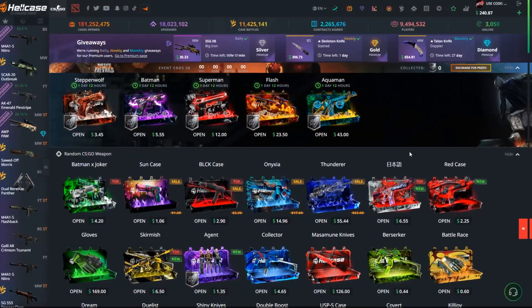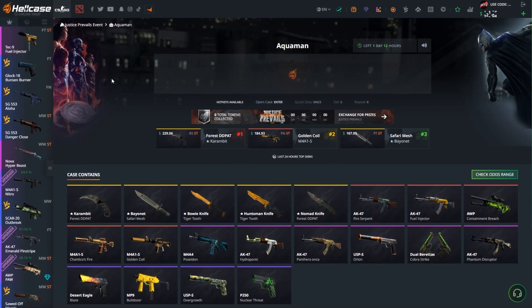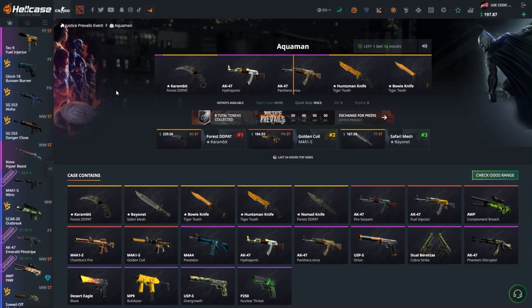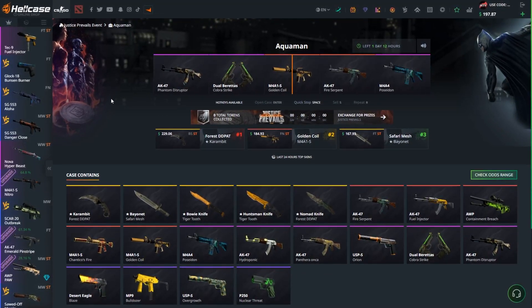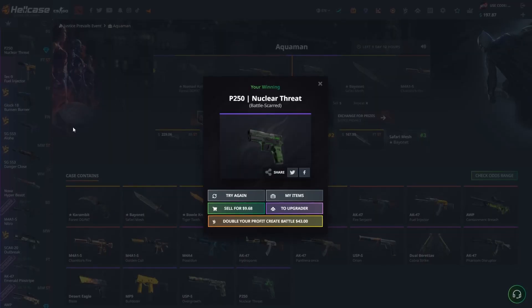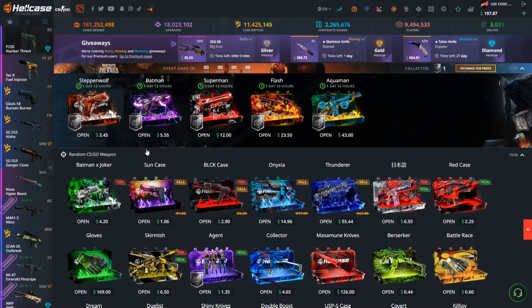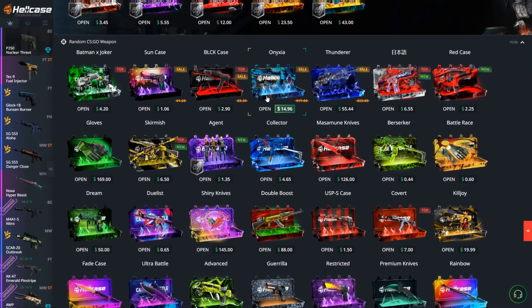So as we said, we have $240. We're gonna start off with the Aquaman case which costs $43. Let's go — and we just got a P250 Nuclear Threat for $9.68. Wasn't too good.